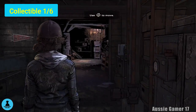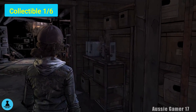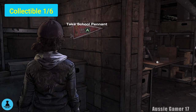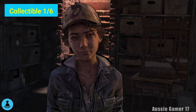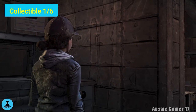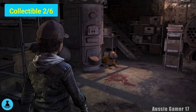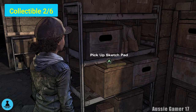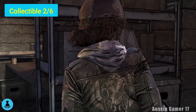Starting with collectible number one: a short way into the game you'll find yourself in the basement going to speak with Abel. Before you do though, make sure you grab the pendant off the left wall here — the school pendant — for collectible number one. For collectible number two, starting where we just picked up collectible number one, head through the doorway and on the shelf on the left, pick up the sketch pad. Very simple collectible number two, right next to number one.